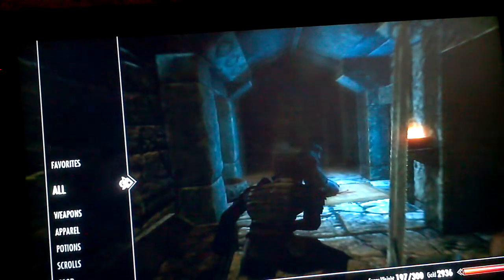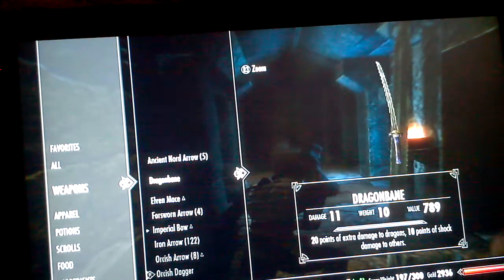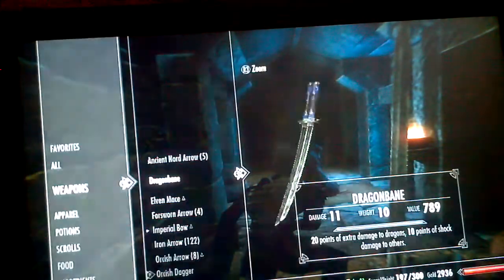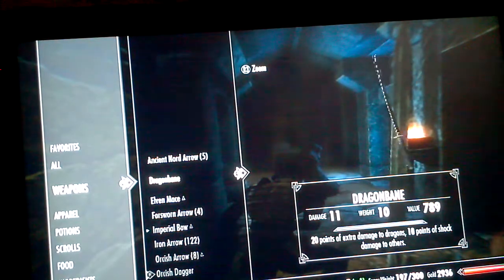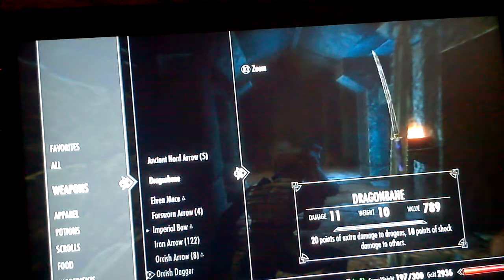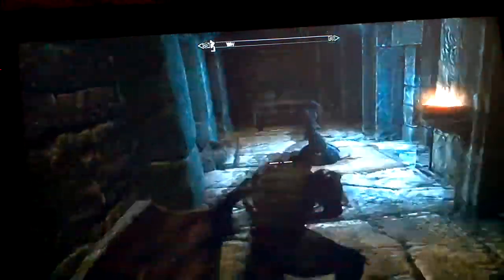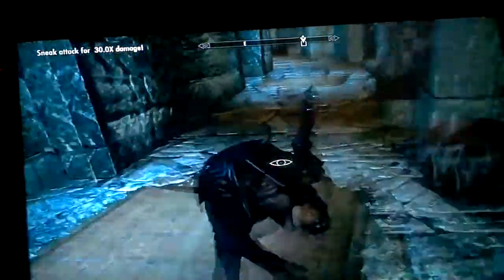And on the table there's some maces in that, and this - it's called Dragon Blade. As you can see, it's like a blade sword except it does 20 points of extra damage to dragons and 10 points of shock damage to others. So really that's 21 points of damage for me, because my one-handed skill is terrible.